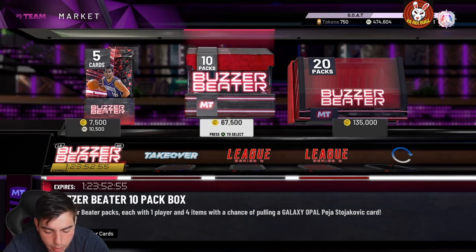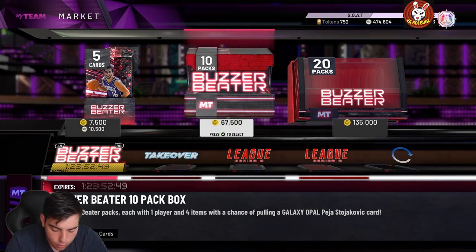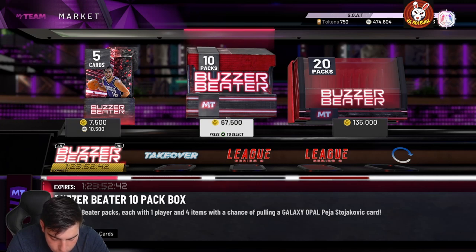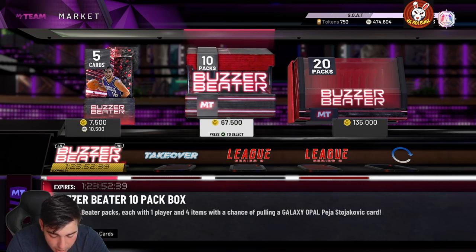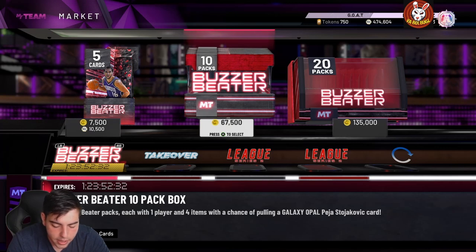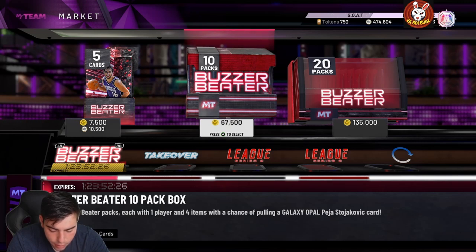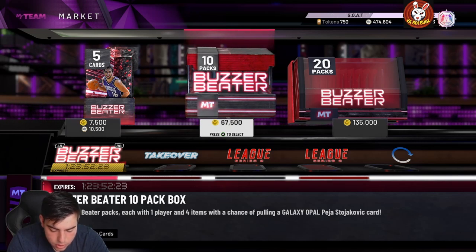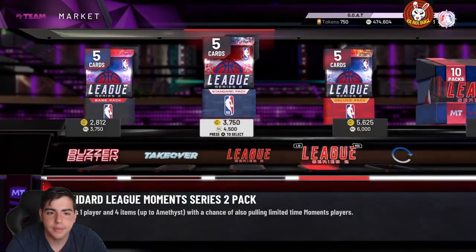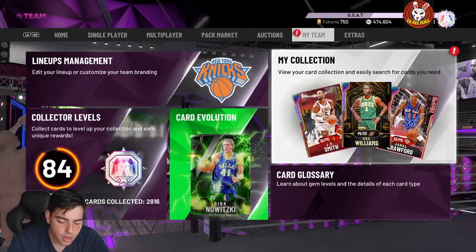We're starting off with Sarunas Marciulionis, something like that — he's a 99 overall shooting guard/point guard at 6'5". He has a 95 three-point shot, 94 mid-range, 90 driving dunk, 94 speed, 92 speed with ball — that's pretty slow for a point guard — and 93 perimeter defense, 93 steal. He has 41 hall-of-fame badges including quick draw, range extender, hall-of-fame clamps, and hall-of-fame interceptor. The card is decent I guess, but I don't really want him. They haven't dropped him in packs yet — probably around 12.